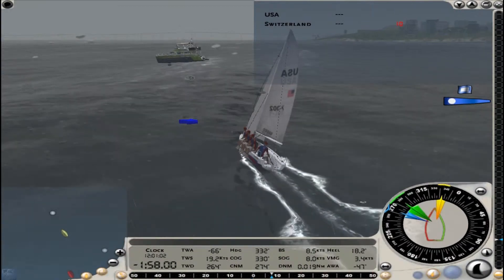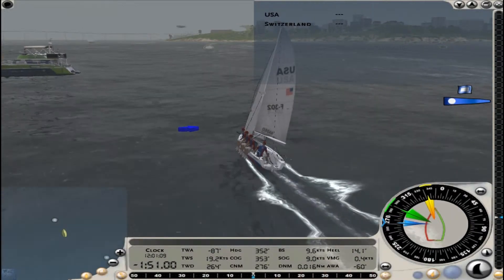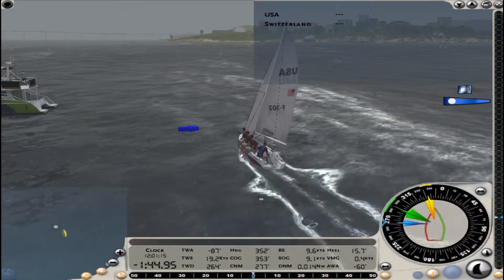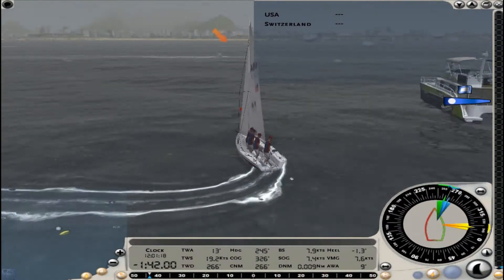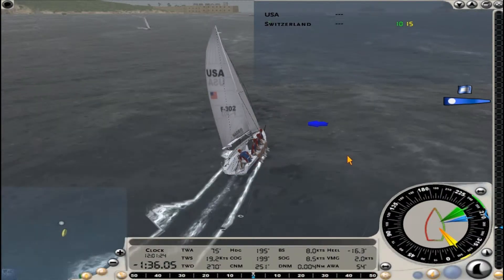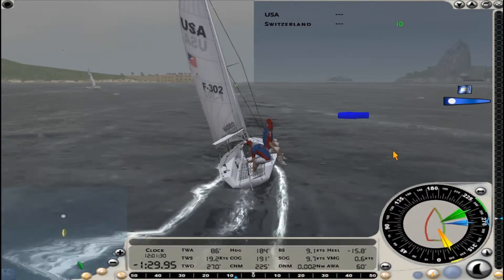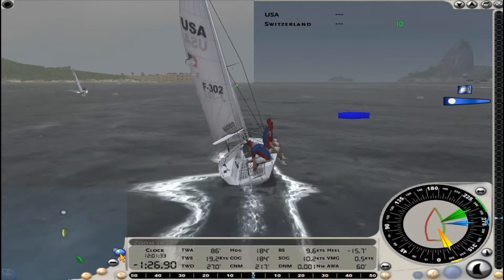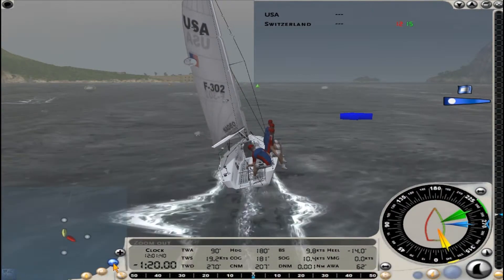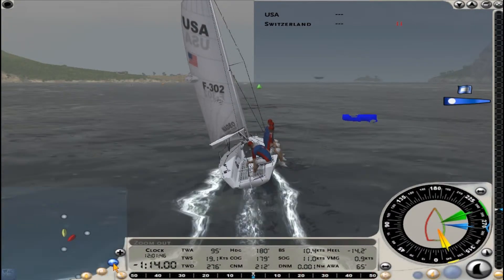We've got two minutes to go before the start, doing our pre-race maneuvering. Ordinarily what I like to do is head down toward the committee boat on port tack, turn around and head back parallel to the line on starboard — that way I can start the race on the favored tack. Sailboat racing is all about boat speed and how well you sail your boat, and also right-of-way rules. Two boats are fairly simple: you want to use the rules of the road to your advantage to get the lead against your opponent.